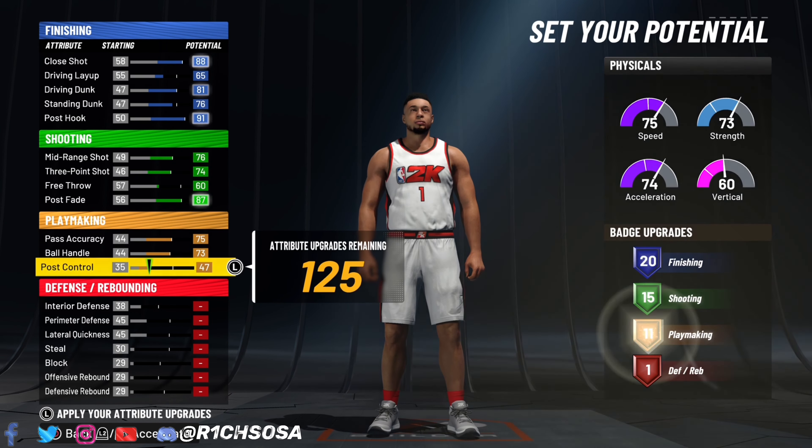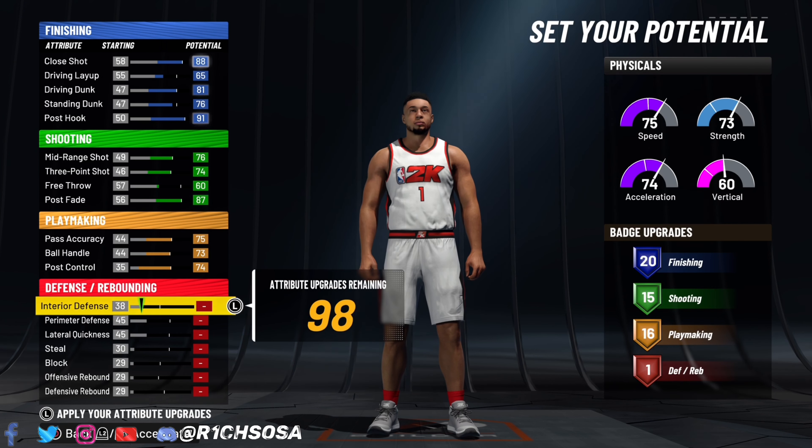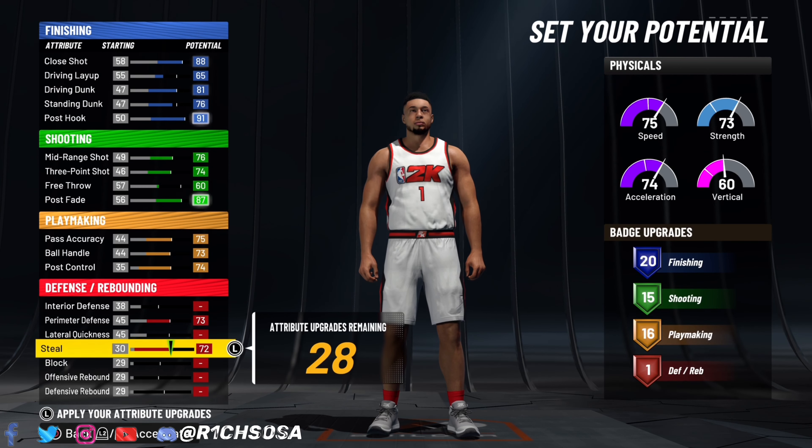Let's get into the playmaking. We're still going to be able to do a lot of different things with this build. I'm going to put pass accuracy to 75, ball handle to 73, and post control to 74. That's going to give us 16 playmaking badges, which is more than enough.